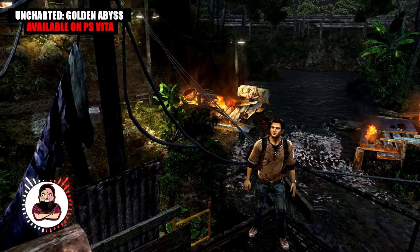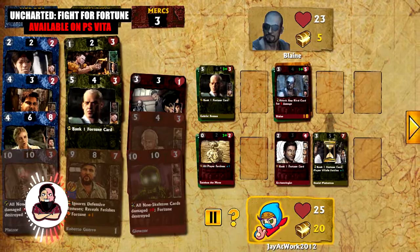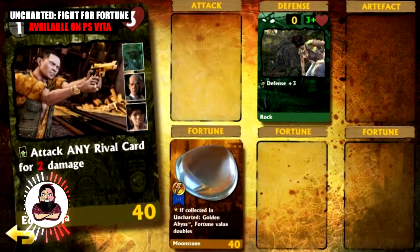Uncharted: Fight for Fortune, available on PS Vita. After four episodes — three on PS3 and one on Vita — the Uncharted series returned in an unexpected form: a card game. Set in the fan-favorite universe of the series, the game lets you strategically use character, fortune, and resource cards to take out one opponent after another.